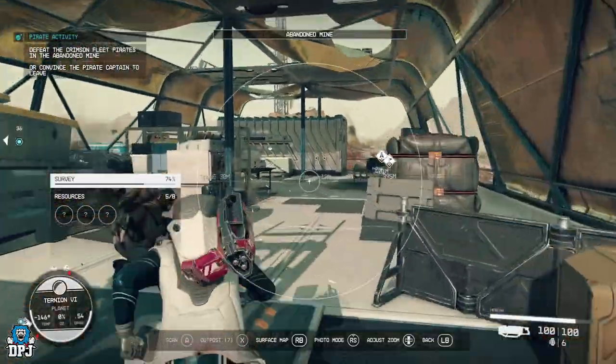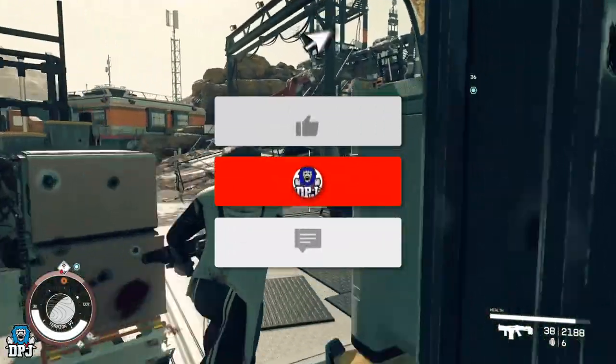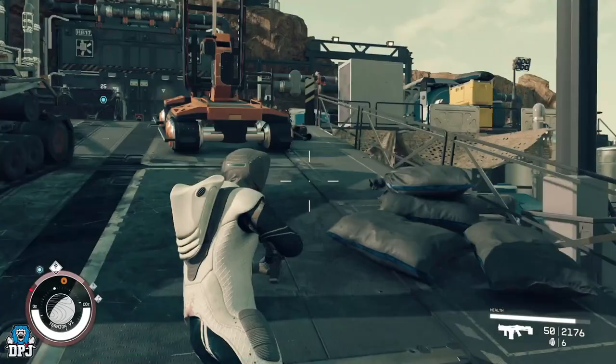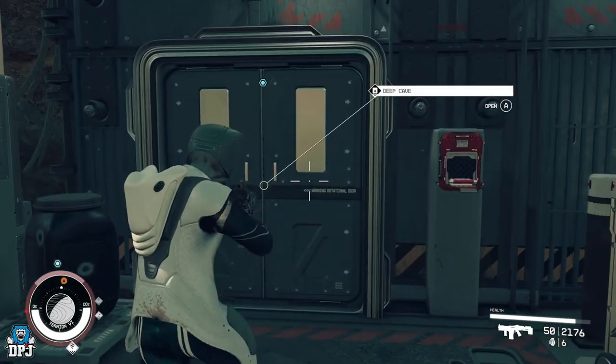Welcome back to the channel. Today we are looking at a badass blue auto rifle weapon called the Peacekeeper and how to get it. Before we get into it, hit the like button, subscribe if you're new here, and leave a comment down below telling me about any secret weapons you've found and where to find them so I can make videos on them.